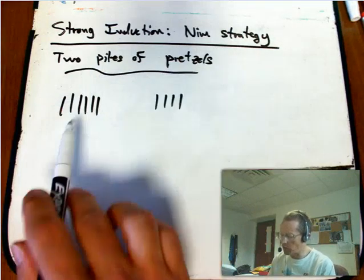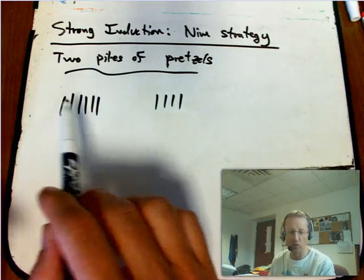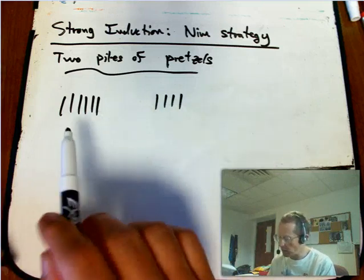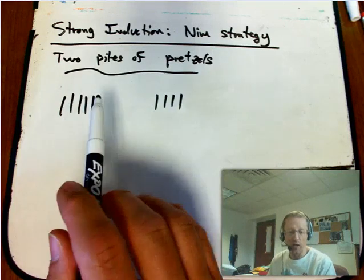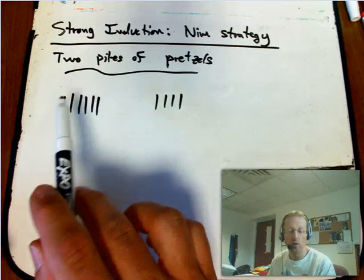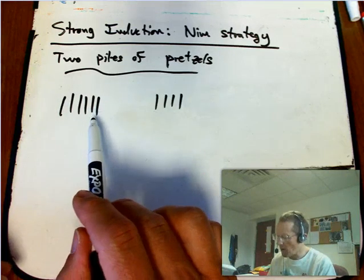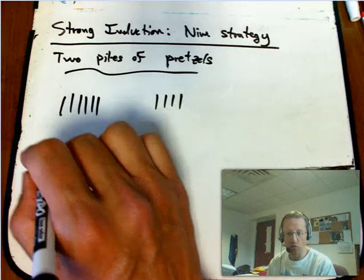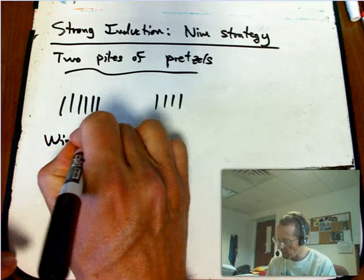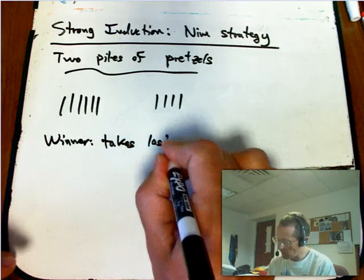You've got two piles of pretzel sticks — classically they're called matchsticks or something like that, but pretzels are much more fun to eat. You have two players and you take turns playing. Each move just consists of taking any desired number of sticks from one of the piles, and presumably eating them since they're yummy pretzels. The loser is the first one who doesn't have a move — in other words, the winner is the one who takes the last pretzel.